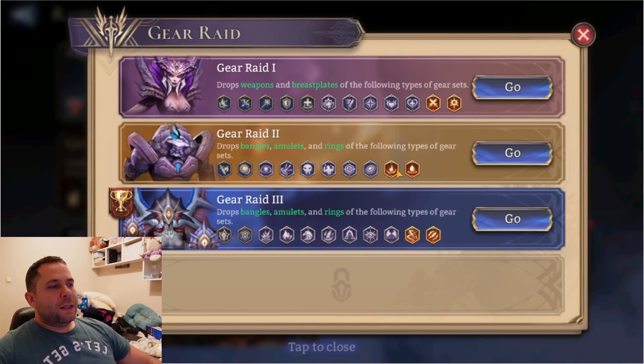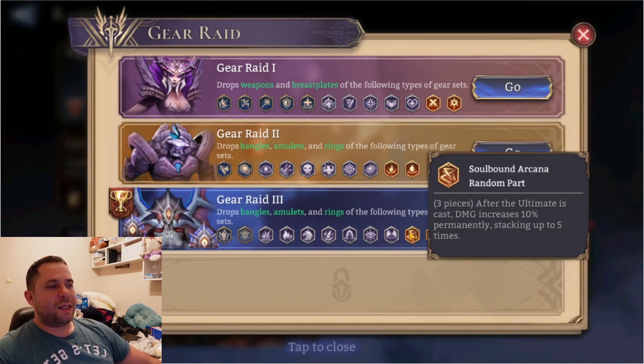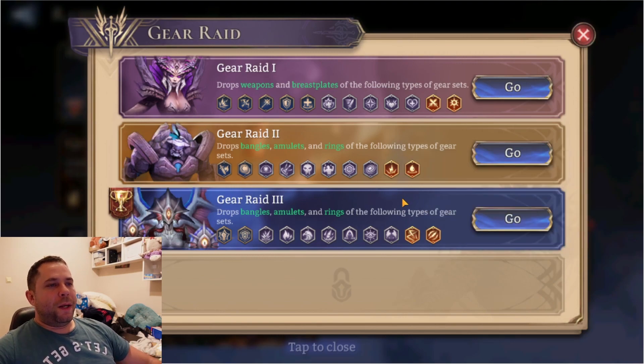On the other hand, this one is more focused on critical damage — increasing critical damage by 60 percent in total after you make a critical hit. But this gear is time-consuming; it needs maybe one minute to actually perform and ramp up.